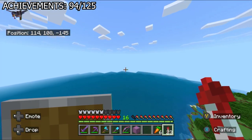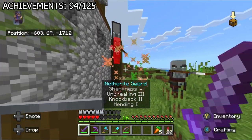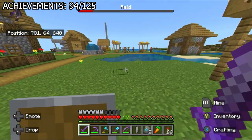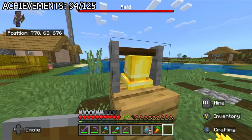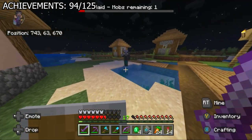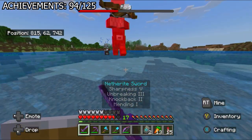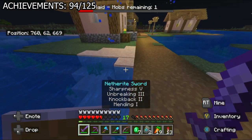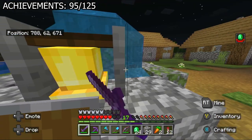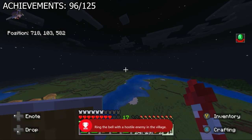In the morning I flew around until I found a pillager outpost, killed the captain, got Bad Omen, then flew straight to my plains village to trigger a real raid. I tried ringing the bell for 'sound the alarm' during the raid, but it did absolutely nothing. The raid was easy — the hardest part was finding pillagers who spawned in the worst locations. I did kill a ravager, giving me 'Kill the Beast.' Later, when zombies spawned at night, I rang the village bell, which is apparently what made me get 'sound the alarm' as I was flying away.